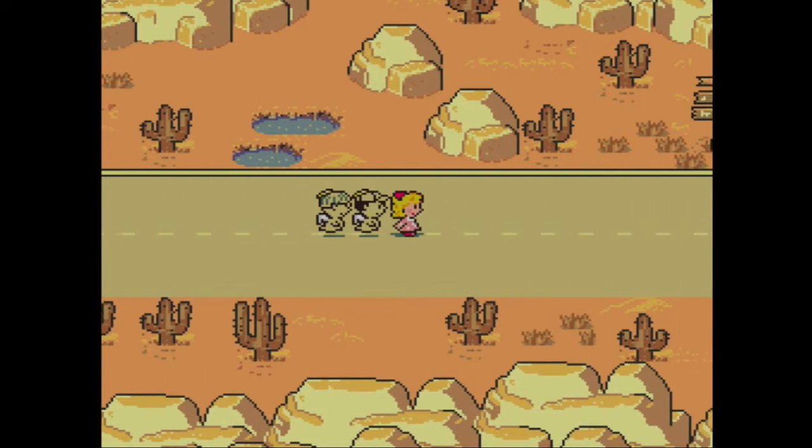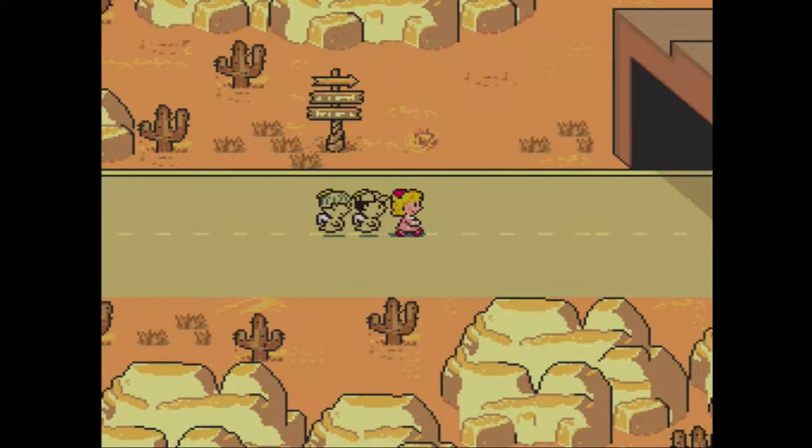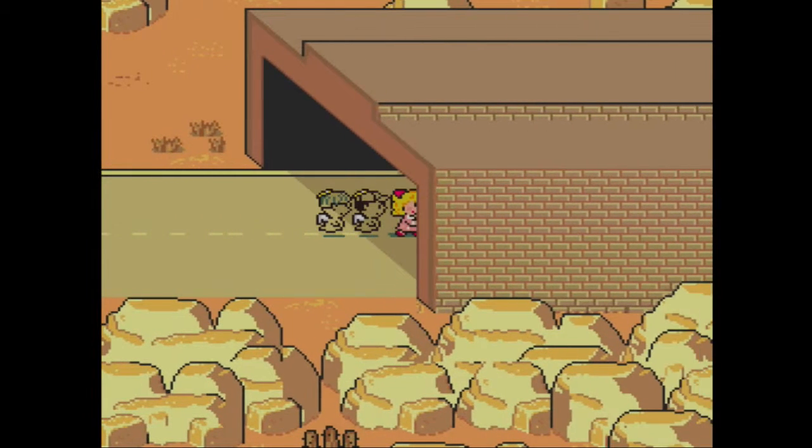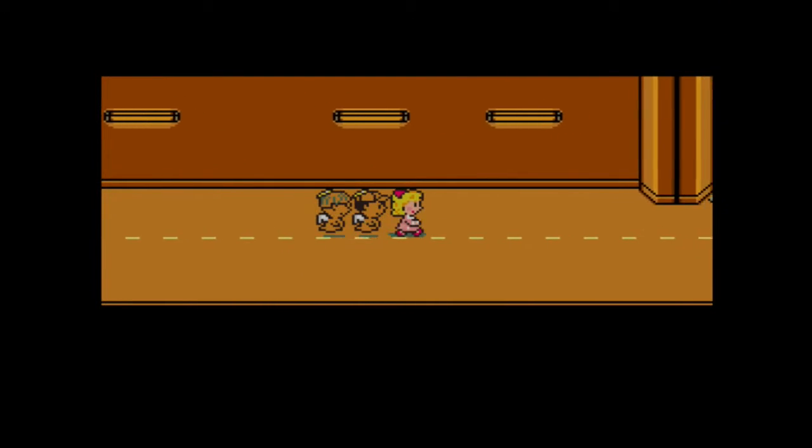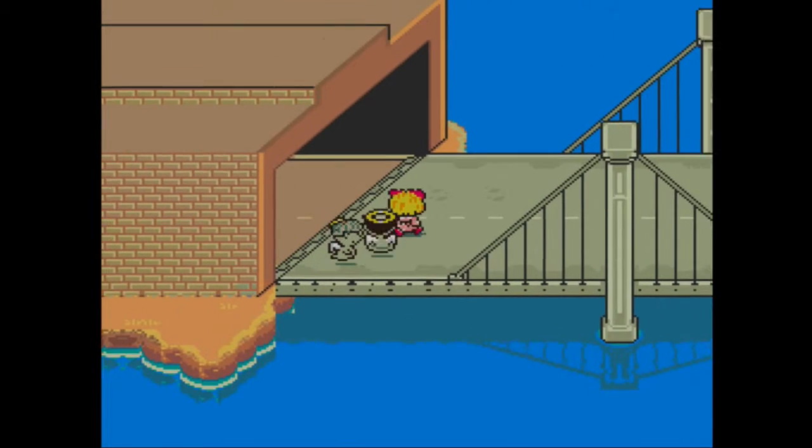I want to reach Fourside. I am done with Dusty Dune's Desert. I need out. Now, that present is something I didn't talk about last time because I forgot of its existence. So that's good. And now I have all the presents of Dusty Dune's Desert.